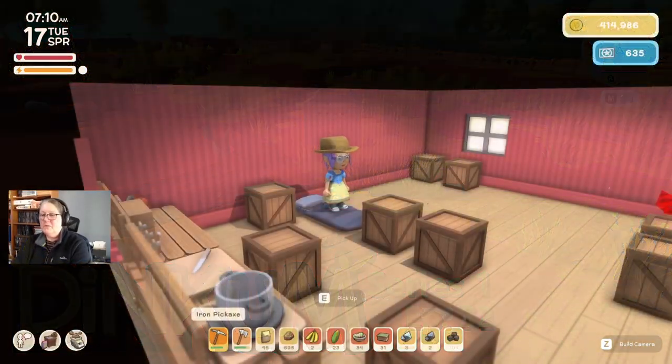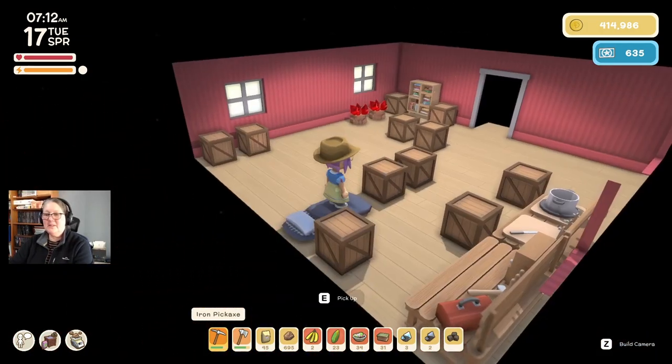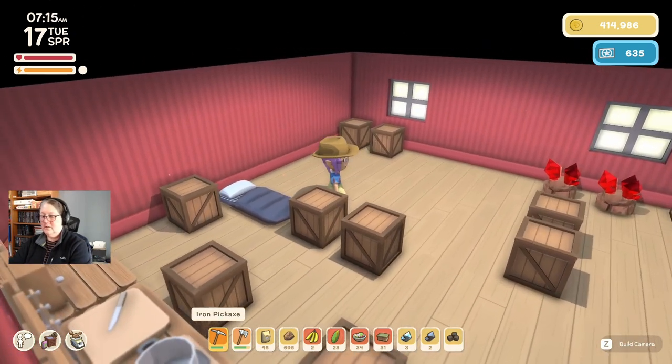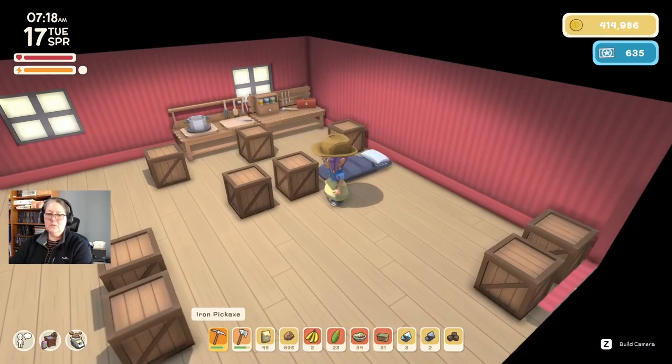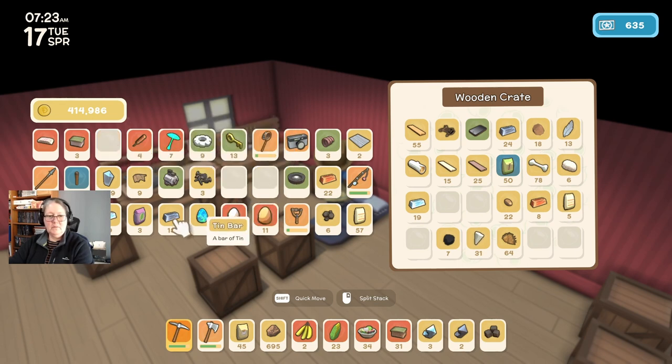Welcome everybody to episode 52 with Ariel Blue in Dinkum. I've got things to deliver and a bunch of stuff I need to put away. I may or may not have been planning — I can't remember what I was doing last episode. It's only two days but my head's like a sieve. Let's pop everything away and find out where we're at.